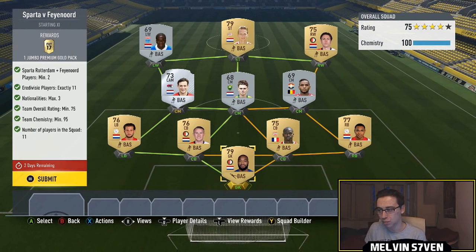The next one, you need 3 nationalities absolute max, so try and use as many Dutch players as you can. These players will probably be expensive because you have to use Eredivisie players. You only need 2 Feyenoord or Rotterdam players, doesn't really matter which one. It's easier if you use Feyenoord players because there's a lot more gold in there, and then just fill in with Eredivisie players. Make sure you have under 3 nationalities and it has to be a 75 rated overall team.